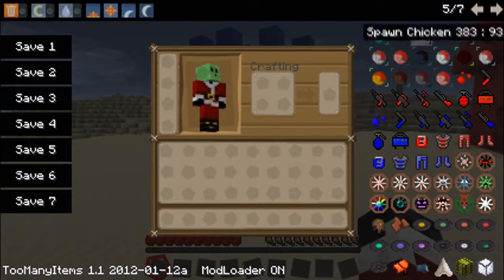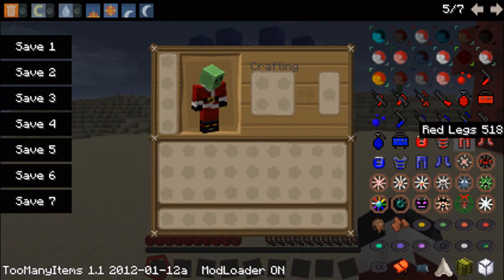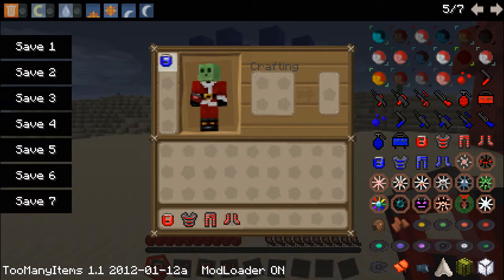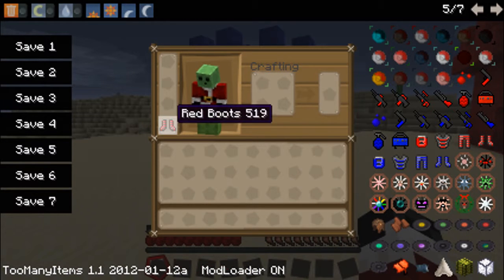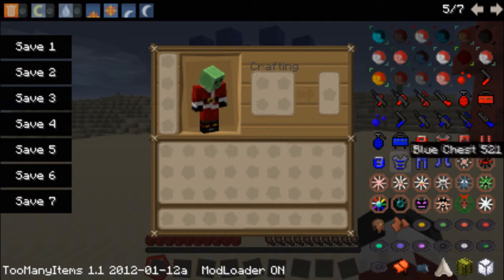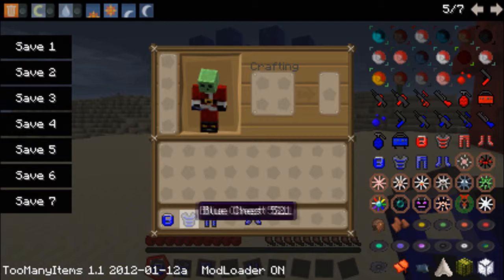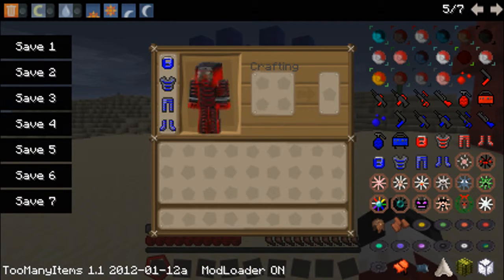I'm going to be showing you all the things that come with this mod. You get weapons for both teams, claymores, and all that stuff, and then your armor. I'll show you the red armor, because if you put the blue armor on it goes green - I'll show you now. Actually, the red armor goes green if you put it on, so we're going to put the blue armor on instead.